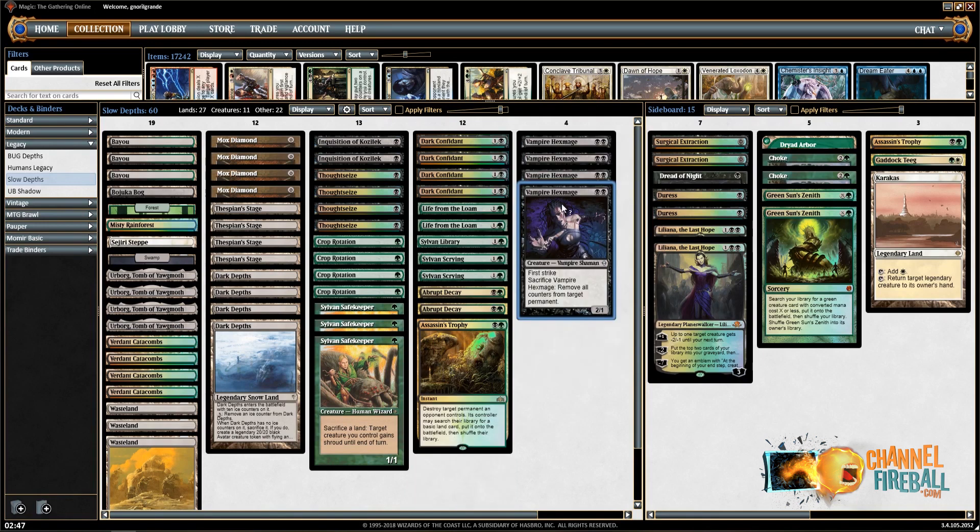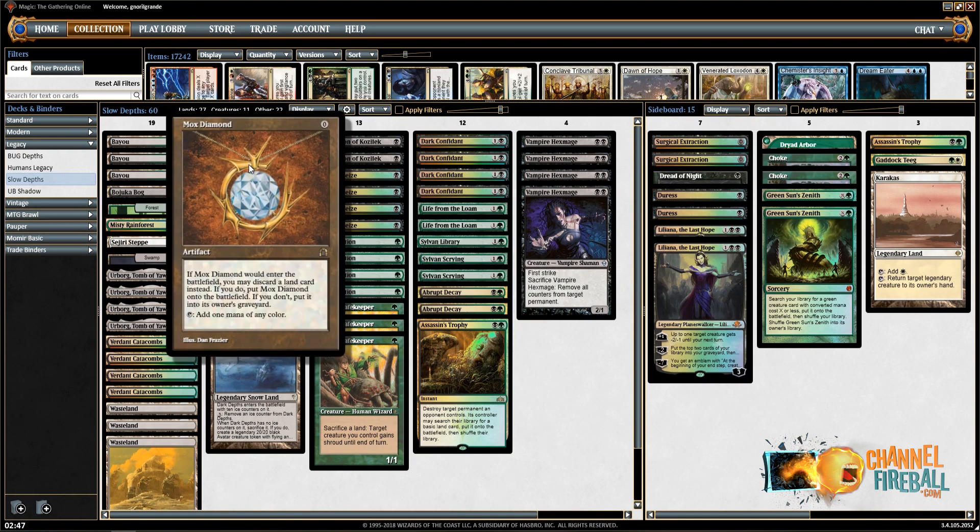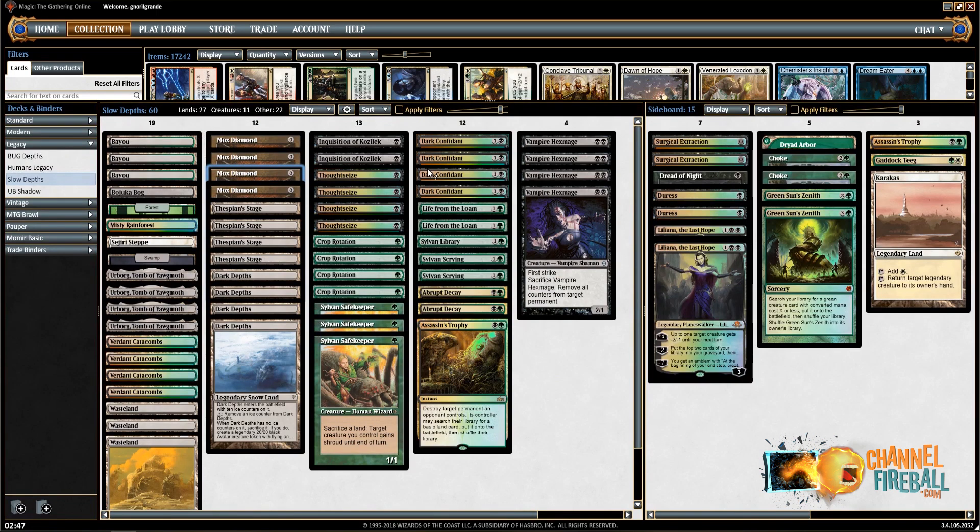We're playing four Vampirax Mage, four Dark Confident, and we don't play Elvish Spirit Guide anymore. We play a couple of Life from the Loam, 27 lands, and four Mox Diamond over Lotus Petal. We can sometimes just go turn two Dark Confident and get that train rolling. We also have Sylvan Safekeeper to protect our threats, a couple of Sylvan Scrying, and the new card Assassin's Trophy — one in the sideboard. You can use it to kill permanents, Karakas, or even Wasteland. And four Crop Rotation, of course.